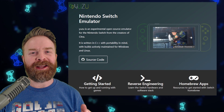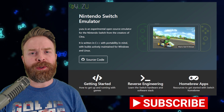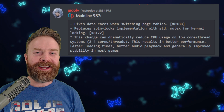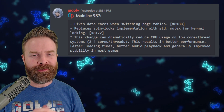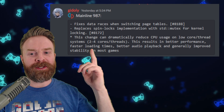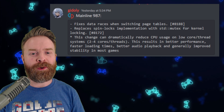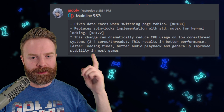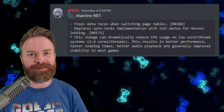Alright, we'll kick things off talking about Nintendo Switch emulation on PC with Yuzu. If you have a lower-end device, you might really like this update. The mainline version of Yuzu as of build 987 got a massive performance boost. This change can drastically reduce CPU usage on low-core thread systems — 2 to 4 core threads — resulting in better performance, faster loading times, better audio playback, and generally improved stability in most games.